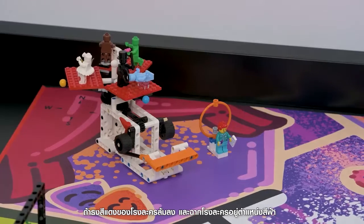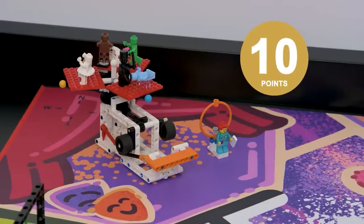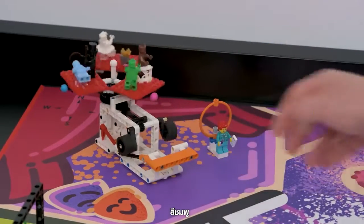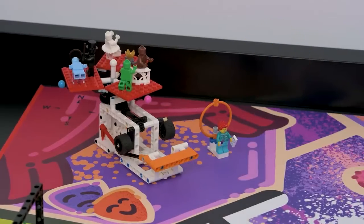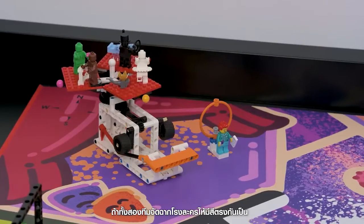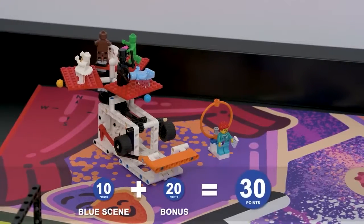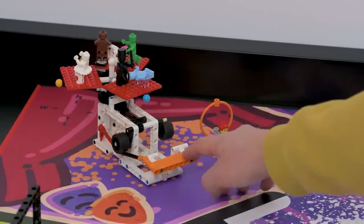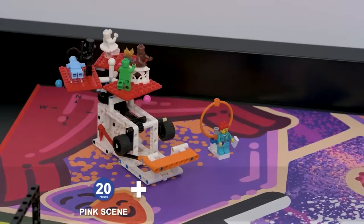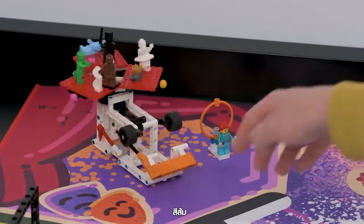If your theatre's red flag is down and the active scene color is blue, pink, or orange, points are scored. Additional points are awarded if both teams' active scenes match — blue, pink, or orange.